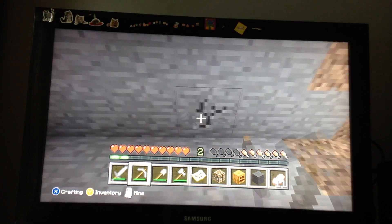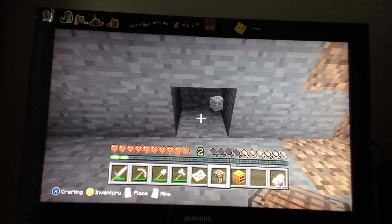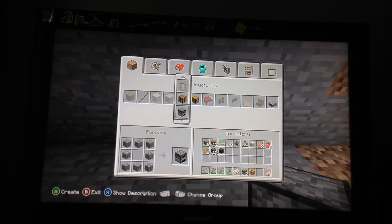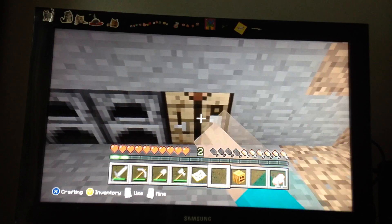So you have your house — you have a little cave big enough. If you want to save room, I recommend putting your crafting stuff in the walls. I'm going to craft two furnaces — I'm going to be smelting with the furnaces.